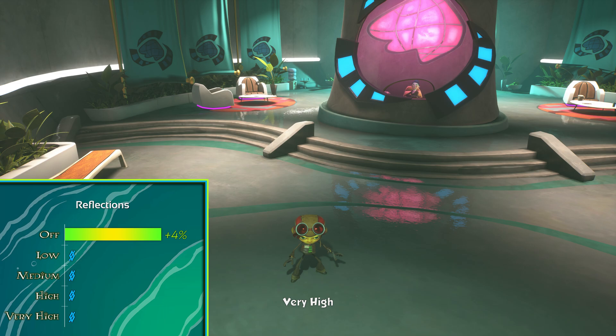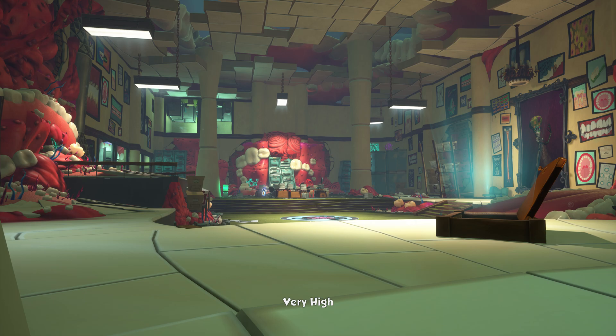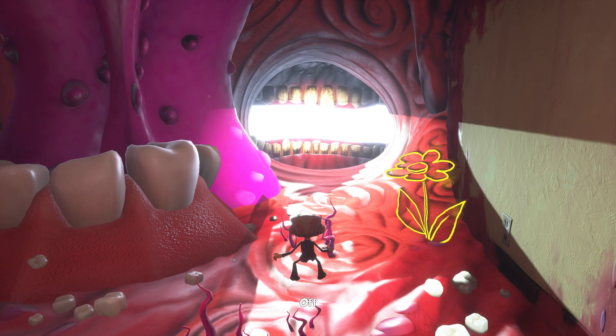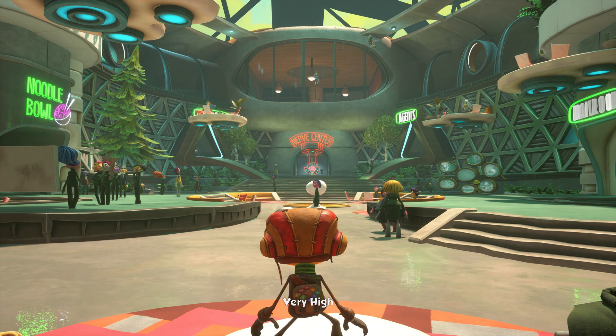Reflections are basically the same as ambient occlusion — they shouldn't change your framerate until you turn them off. There's almost no difference between very high and low, so put it on low just in case. You could turn it off too for some performance boost if you don't mind not having a shiny floor here and there. Even in scenes without any visible reflections, the boost in FPS is around 7.5%, though you mainly get a good boost with reflections off in places without any visible reflections.